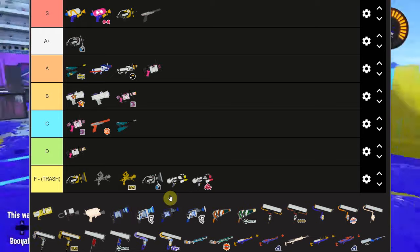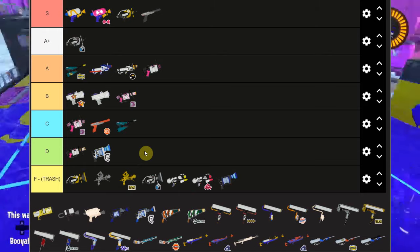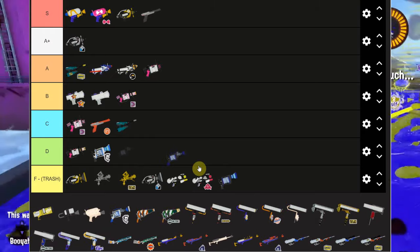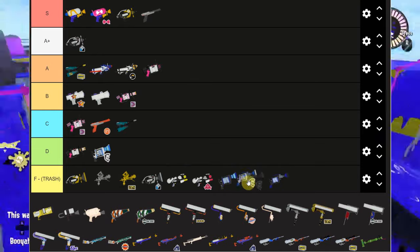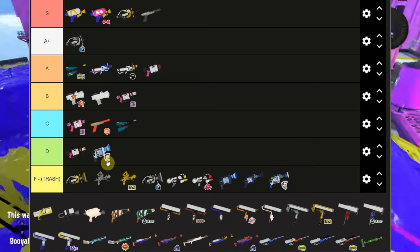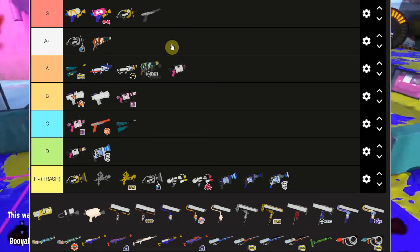The Anarchy Splattershot and Splattershot Novas are garbage - really bad weapons, don't play them. H3 is really bad. The Cherry H3 Nozzlenose has some potential but it's such a bad weapon and it's semi-auto which a lot of people don't want to play. The L3 and H3 are both really bad - you occasionally see a Cherry L3 but they're all really bad. The Squeezer got some huge nerfs but I still think both Squeezers are actually incredibly good.